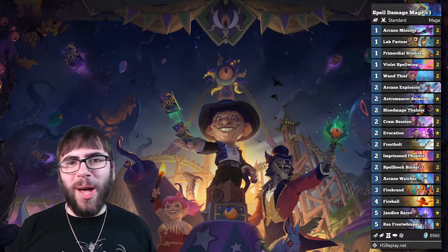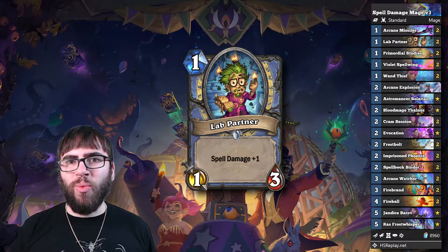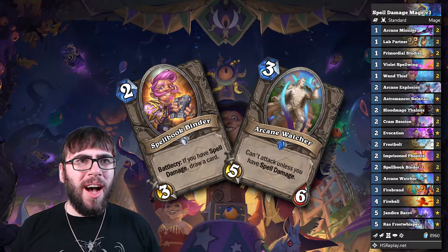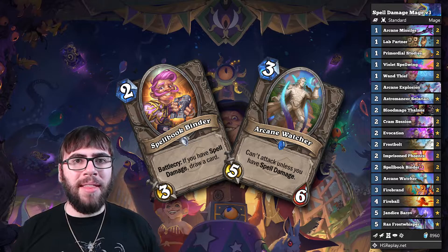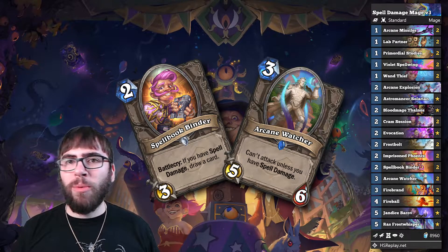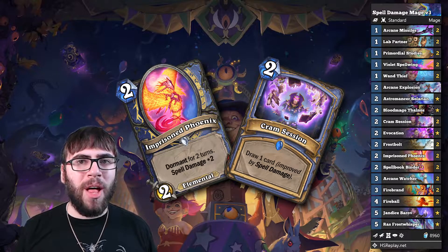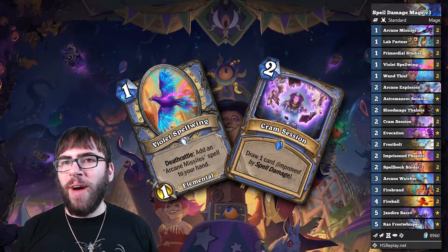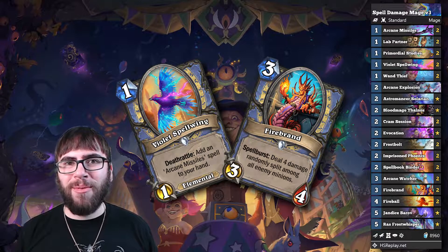The mulligan for this deck can be complex if you want it to be, but most of the time you just want to always keep that Lab Partner so you can do something on turn one, then try to get a nice curve with Spell Bookbinder into Arcane Watcher. This applies pressure and starts getting in chip damage earlier in the game, giving you an easier time to burst down your opponent going into the mid to late game. In slower matchups, I prioritize Imprisoned Phoenix and Cram Session for a big hand refill.